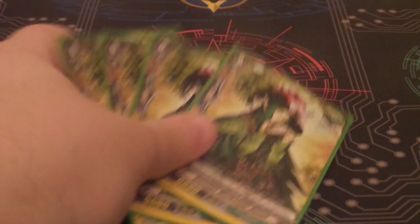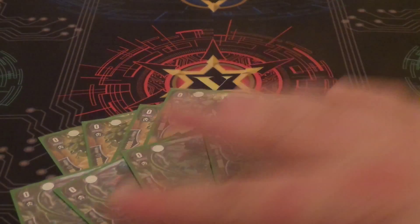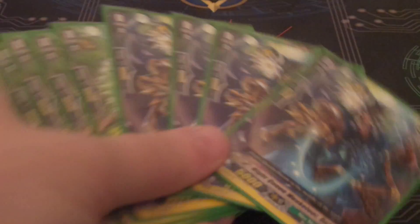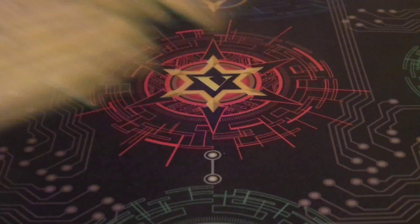For my triggers, I'm doing 4 heals, 4 stands — because Ernst is probably one of the best trigger effects, if not the best trigger effect in the game. He goes back to the deck and replaces himself. And then 8 crits. I'm doing this lineup because this deck is really aggressive and it needs aggressive triggers.